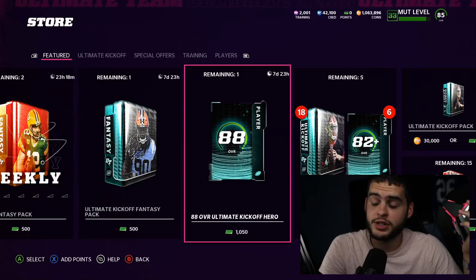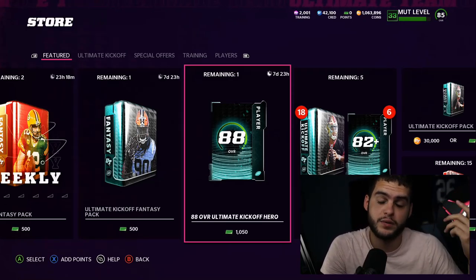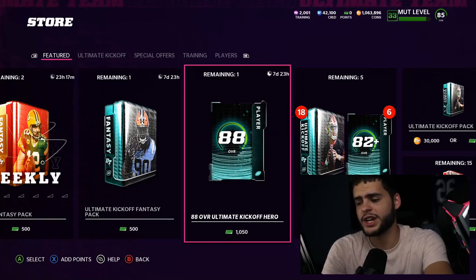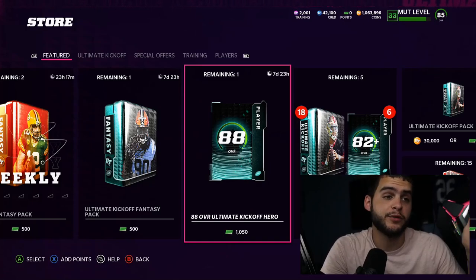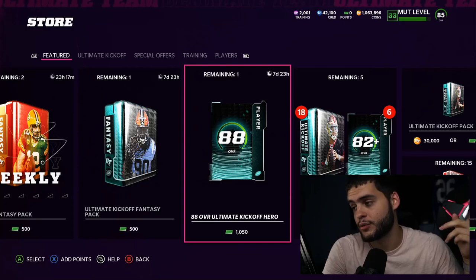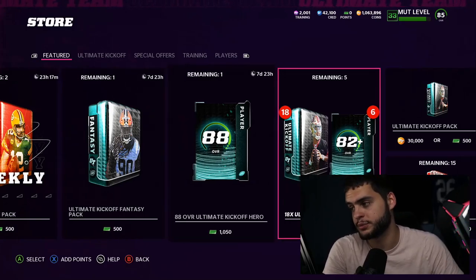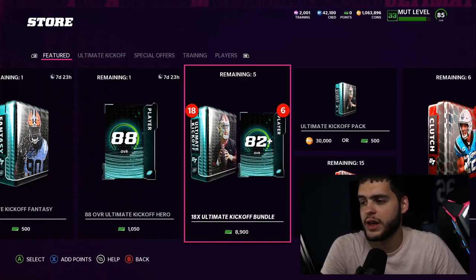It's about 10 bucks for an 88 overall hero, so that's a pretty decent value. If you want to do the Calvin set, if you did this five times it would be like 45 bucks to get a Calvin, which isn't bad considering it would probably cost more than 45 bucks to open bundles and pull everything. You could probably get it from the bundle pretty easily too — they're similar values.